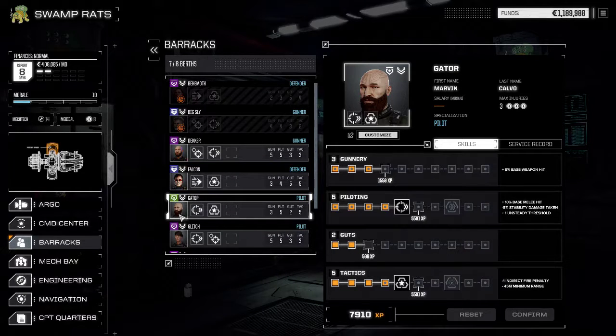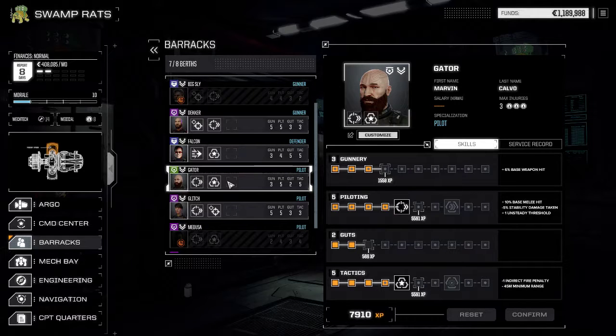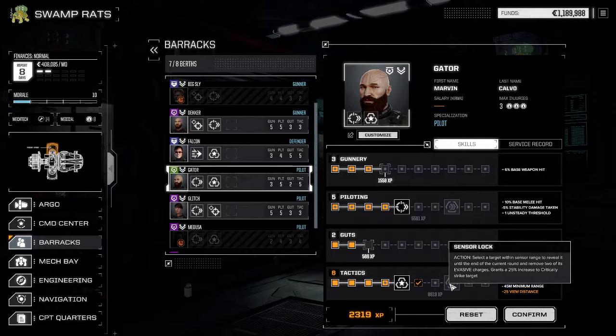Hello and welcome once again. We've got a couple pilots we can level up - we got Gator here and we're just gonna look at some of the additional bonuses, because as you go higher you get more and more things unlocked. I don't remember where you unlock everything, but I know after the first skill is where you get the called shot bonus and 25 view distance.